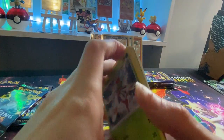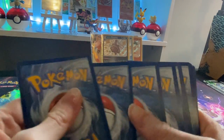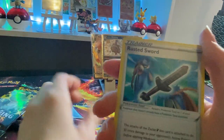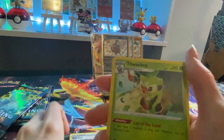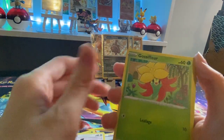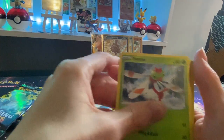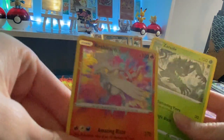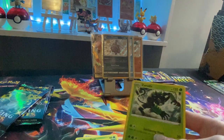She's about to pull heat, guys — I called it! Rusted Sword, Ball Guy, Thwacky, Yanma, Morpeko, Eevee, Goosefoot, Yanma. I told you guys, she's about to pull heat — Rush Rare, Amazing Rare!